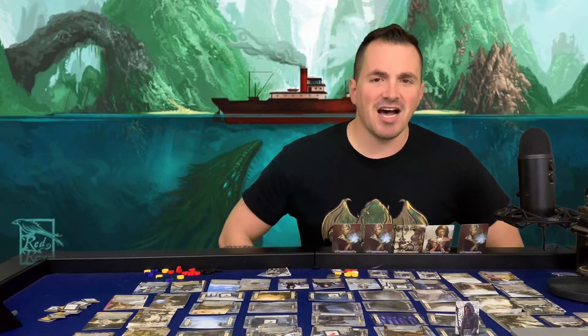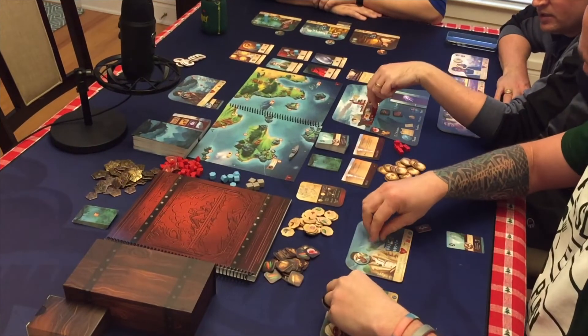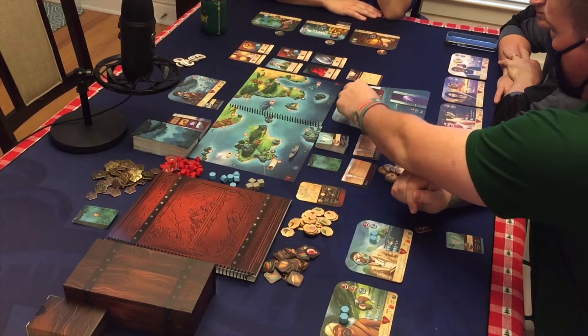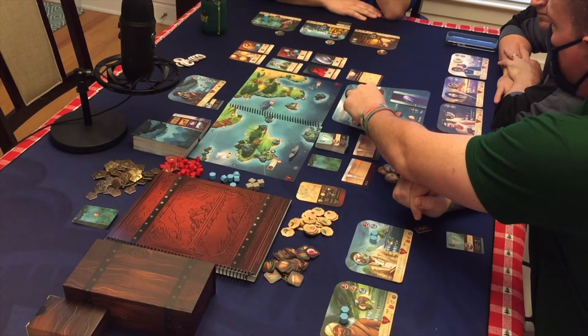All right, let's get down to the table and we're going to play Sleeping Gods. So is this everybody? So only your turn. First thing you do, you take a ship action. You can never take the same ship action you took the last time.